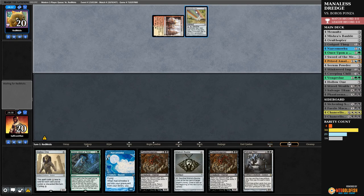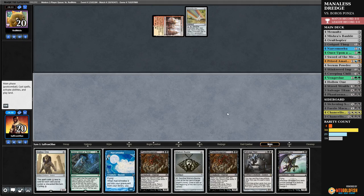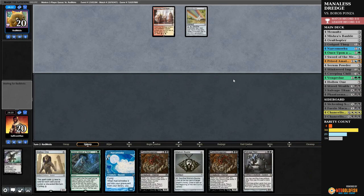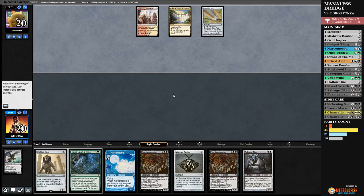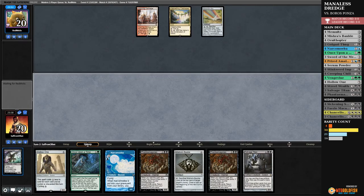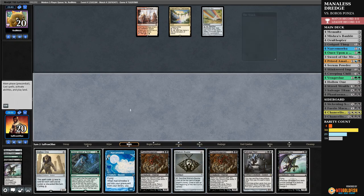I think this is the land destruction deck we played on stream like a week ago — Ponza! There's our dredger. We will discard Stinkweed Imp and pass the turn. Oh, this is my favorite — this is the best thing that's happened to me all day. Opponent passes. So we'll dredge Stinkweed Imp. I'm just imagining our opponent's hand full of Boom // Busts and Crack the Earths. We get to dredge, we'll play Mishra's Bauble.